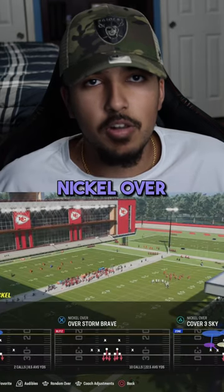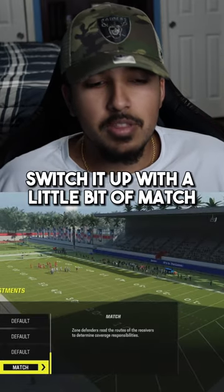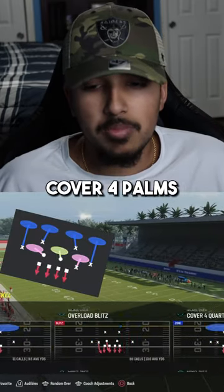The next defensive formation is this Nickel Over. You can run a lot of Cover 0 blitzes, mix in Cover 3 Cloud, switch it up with a little bit of match, Cover 4 Palms, and Cover 4 Quarters.